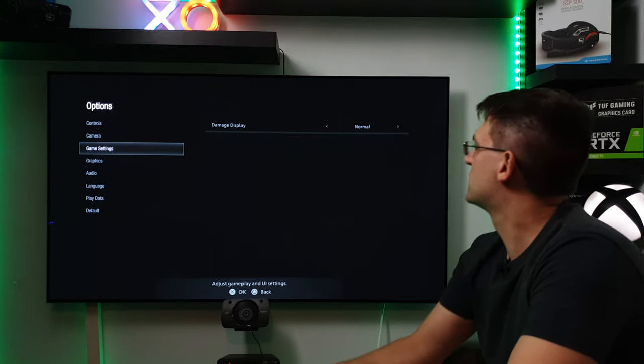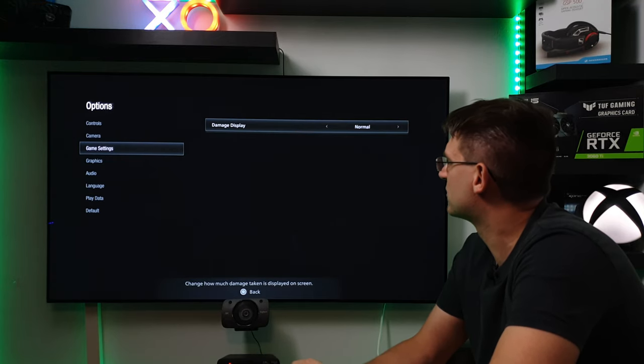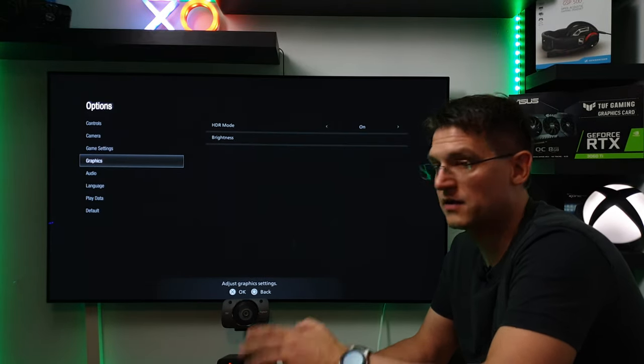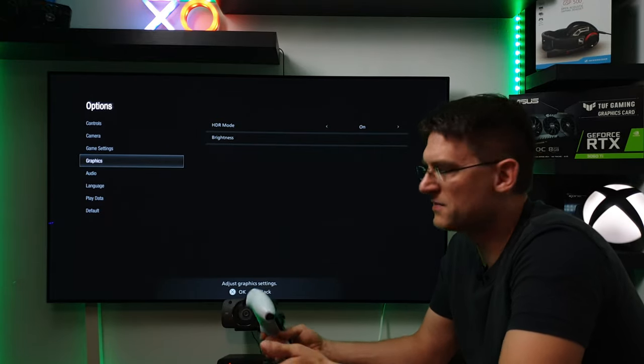Not quite sure what damage display actually means. You can change it from low to normal. The explanation says it changes how much damage taken is displayed on screen, but I haven't noticed it in the let's play when I recorded it — or maybe I missed it.